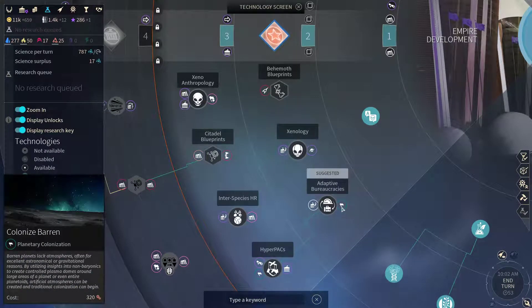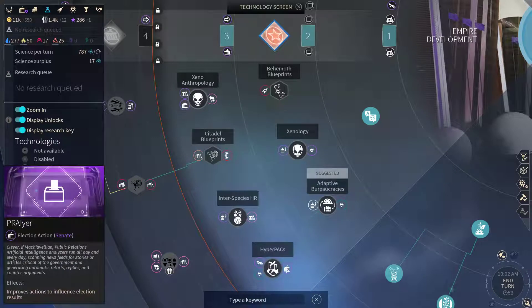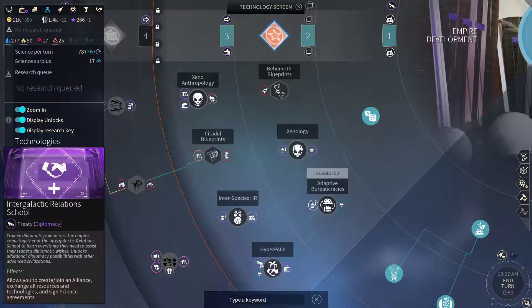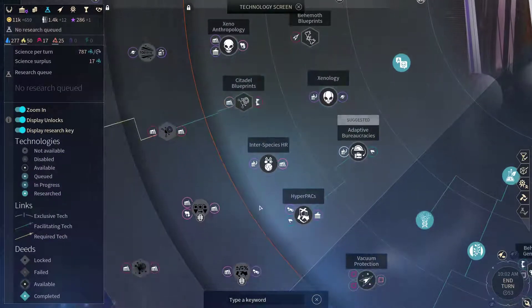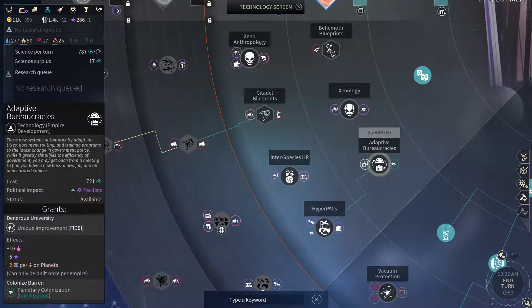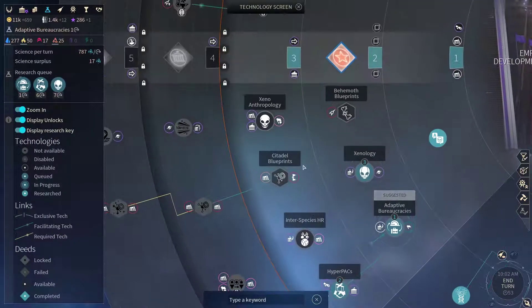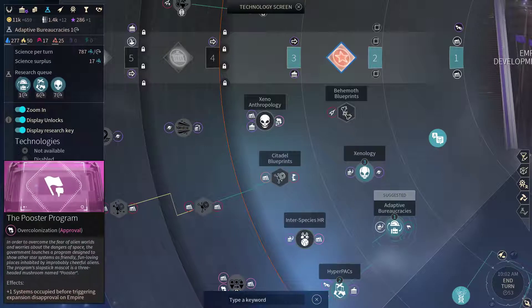We also have some barren worlds, as well as toxic. We could grab these plus we could really use The Prayer if we want to get those ecologists into the Senate, at least for a while. So I'm going to grab these two — after that the Xenology, and the Xeno-Entropology as well.